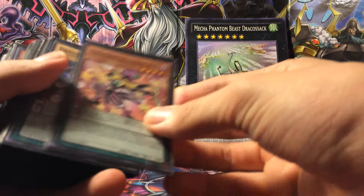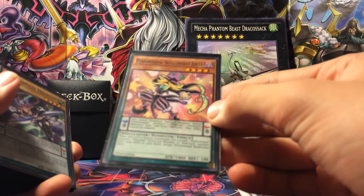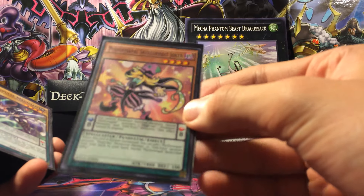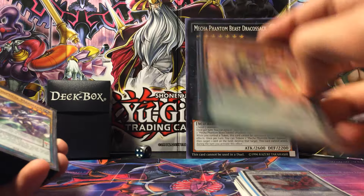To start it off, we have one Corbot Joker for your searching, and it's an 8-scale, even though you don't have to use it for a scale that often. But really, do you want to normal summon this? It's a level 4 and it's a Spellcaster, so it's even better.